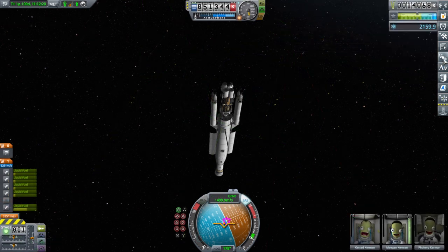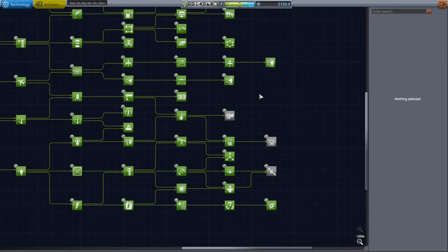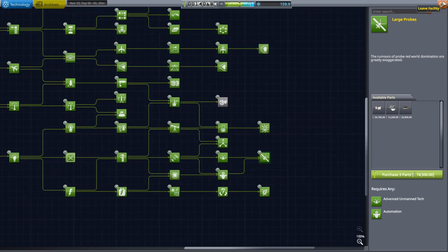With our 2000 science now, let's go to the tech tree and see whether we've completed it. Not yet. We can get advanced motors — I'll hold off on that. We'll just get these 2000 ones, and we'll need 550 basically. About 400 more will do the trick. Otherwise we are all good. Continuing.